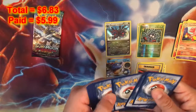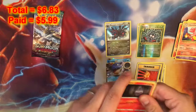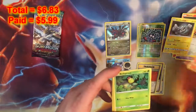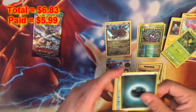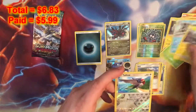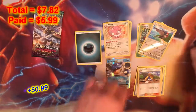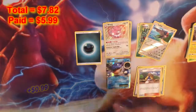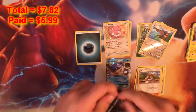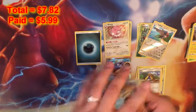We get another white code. I feel like we are definitely going to profit on this box, which is nice. We got a Litwick, Geodude, Gliger, Bellsprout, Energy, Glalie, Hala, Graveler, and a Blissey Holo Rare. Now Blissey, surprisingly, has been selling pretty well for me on eBay — I can't keep them in stock. It's a very fortunate problem.